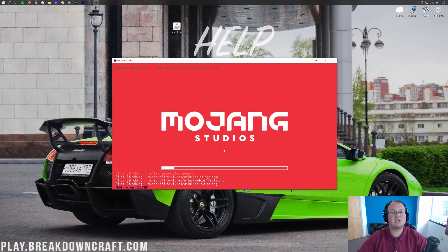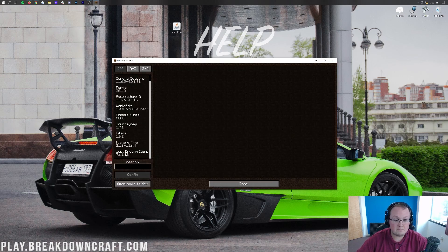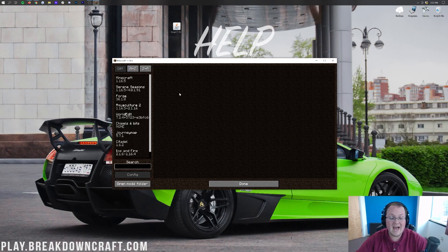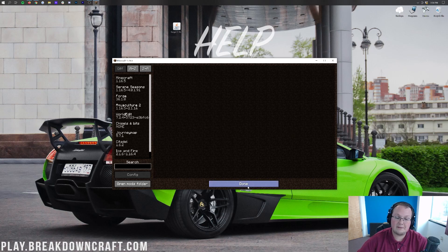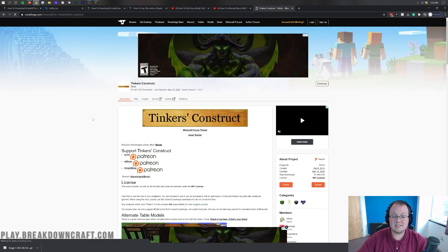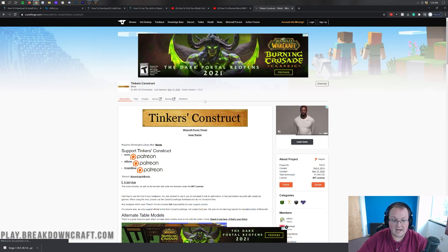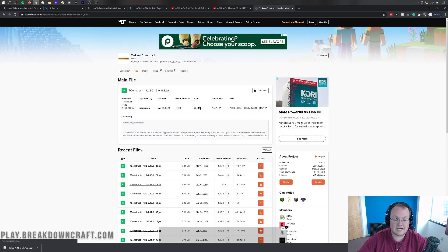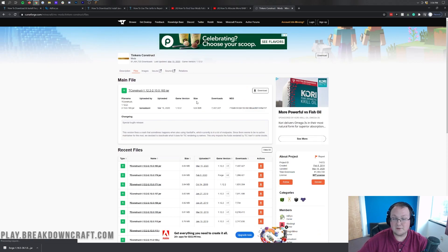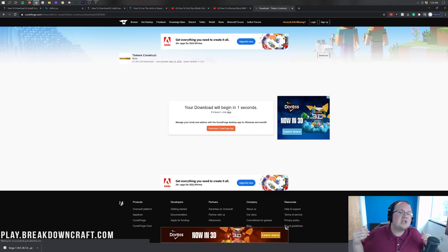Now let's move on to some of the more common issues people have with specific mod versions. As you can see, our Minecraft is open and if we click the Mods tab we have some mods in here that are all compatible with 1.16.5. But what happens if you install a mod that isn't compatible? Let's grab a very old mod — Tinker's Construct — whose most recent version is 1.12.2. If we go to Files, we're not going to find a version newer than 1.12.2. Last updated March 2020.